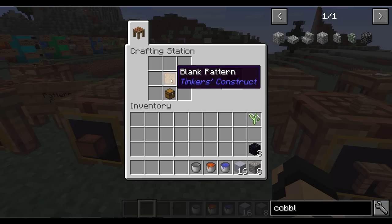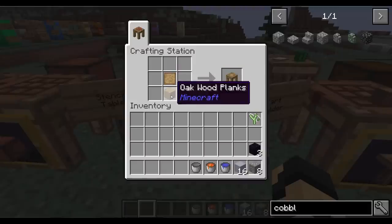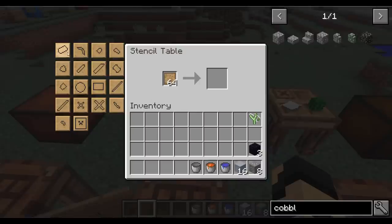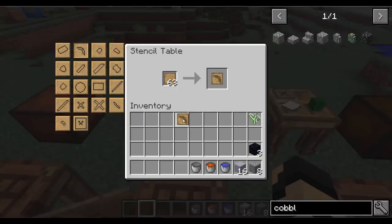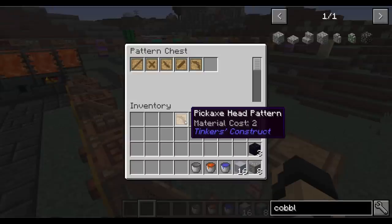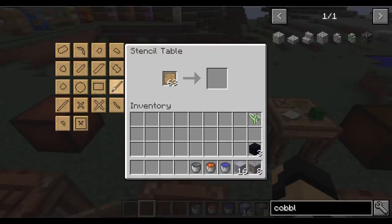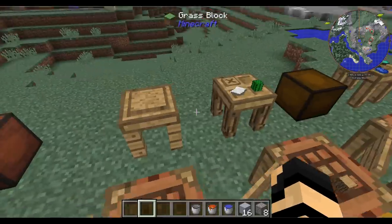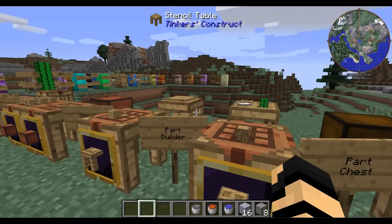Another recipe is just a blank pattern on top of a chest. A stencil table — made with a blank pattern and oak wood planks — will allow you to start making the different tool parts. You can click on here and choose, for example, a pickaxe head pattern with blank patterns added in, grab that out, and you now have the pickaxe head pattern. You can put it in the pattern chest, and that's not just to store it — you're going to use it to make your tools.